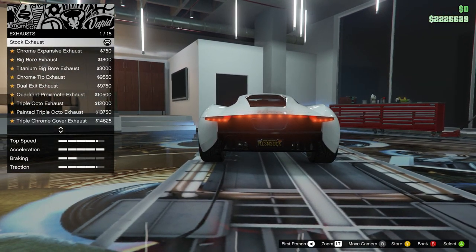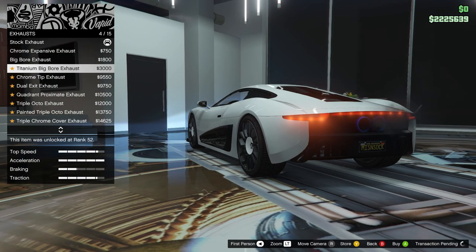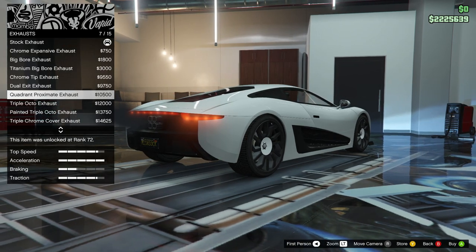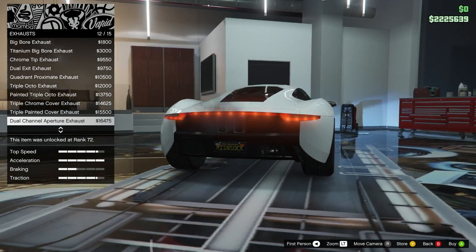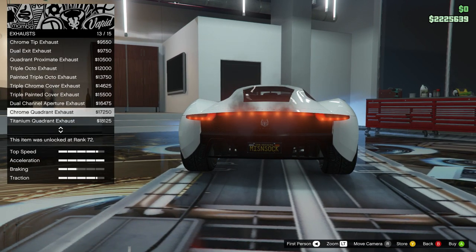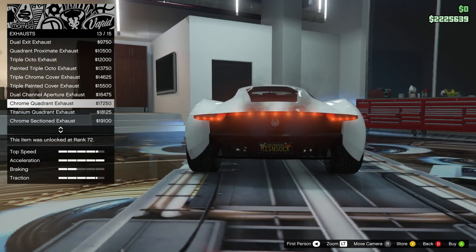Stock exhaust — chrome exhaust options. Let's turn it this way so you guys can see it better. Big bore exhaust, titanium big bore, chrome tip, dual exit, quadrant approximate exhaust — that's different. Triple octo, painted triple octo, dual channel aperture, chrome quadrant — I like that because it's got the emblem right in between. Titanium, chrome sectioned. So stock doesn't even have the emblem there, but you can actually add the XA21 emblem onto it — awesome. I think it's like a wolf kind of emblem.